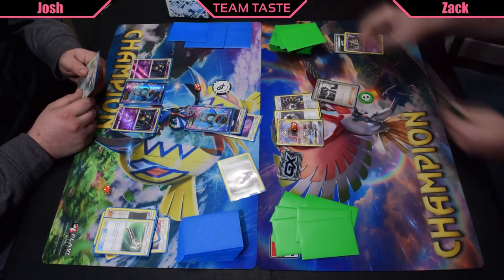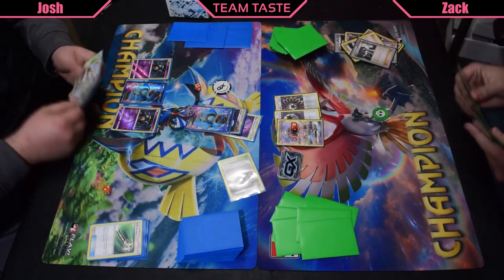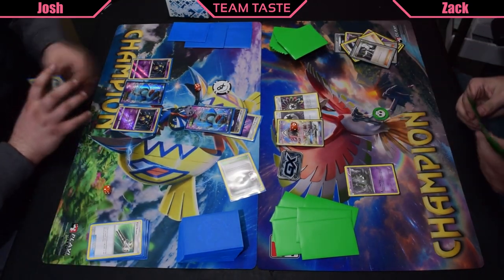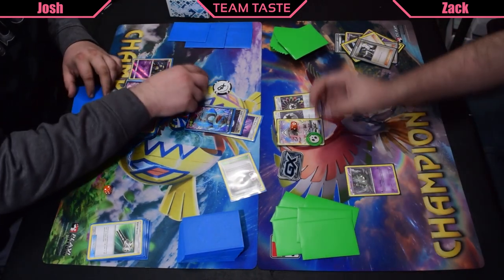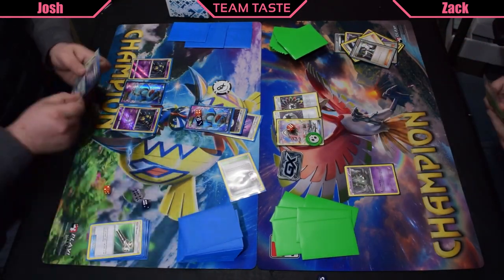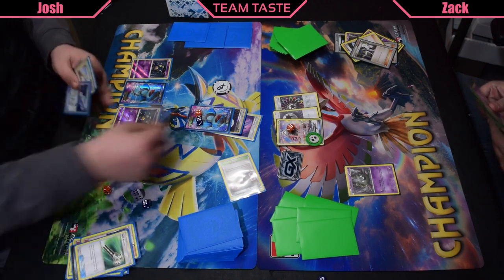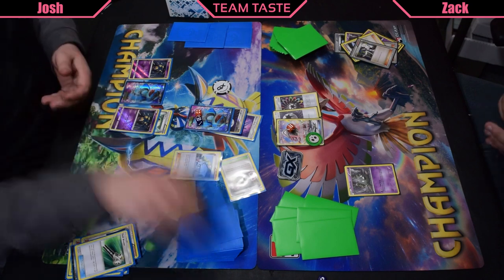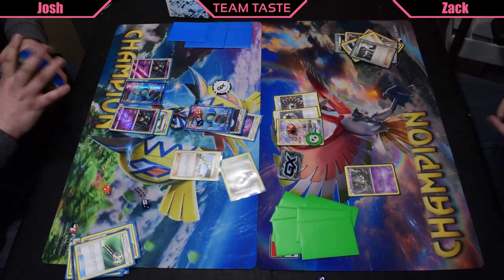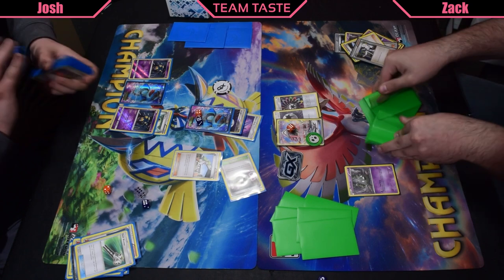Zach's gonna go ahead and attach another Energy to the Lele and Sycamore. Looks like he got rid of a Garbodor there, but not the worst in the world. Gonna bend to Trubbish and use Energy Drive — swinging for 100 — and just like that Zach takes 50 damage from Poison. He couldn't find Dimension Valley to bump that Burbank, which kind of sucks, but looks like that Lele will be able to survive one more turn.